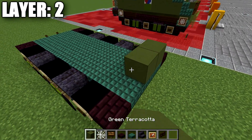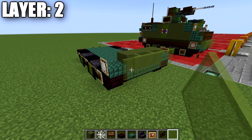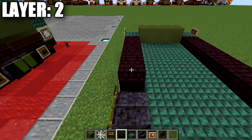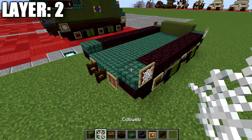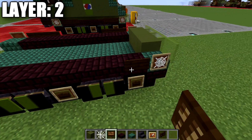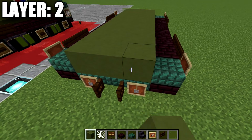Moving into layer two, we start by placing a row of three green terracotta across the front, followed by a dark prismarine slab to both sides, an item frame, and a cobweb in those item frames — same on both sides. Then place a row of five green stained glass panes across the front. Going back from the slabs, place seven nether brick slabs on each side. Add a dark prismarine slab to the sides, an item frame, and a cobweb in the item frame. Then place two dark liquid signs going forward on the nether brick slabs on both sides. Fill the middle area with green terracotta all the way back to the last row of dark prismarine top slabs.